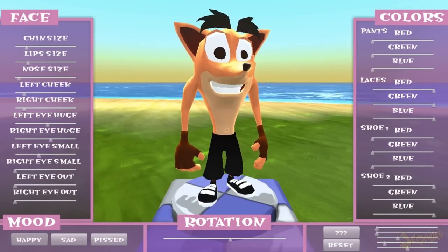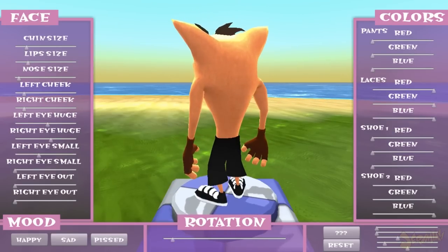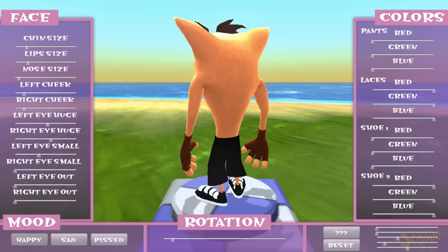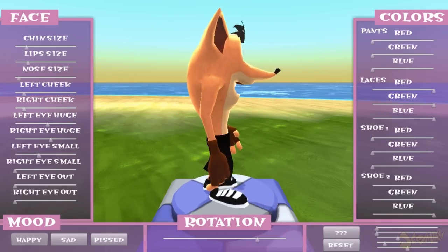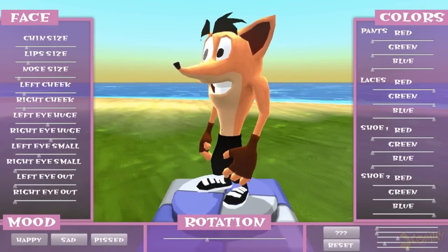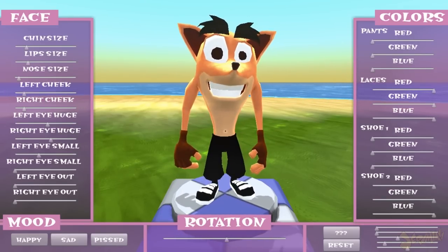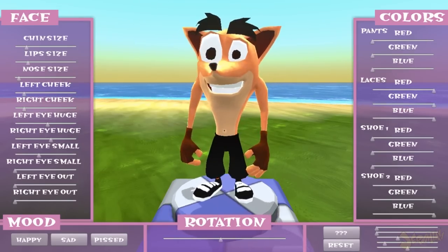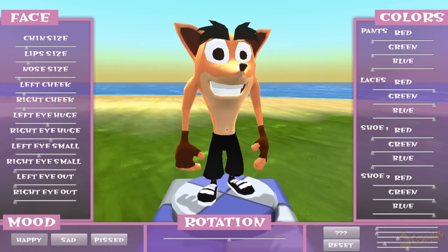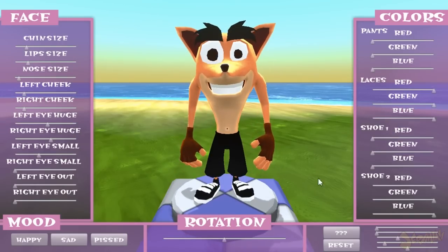Another thing I was thinking about was a mohawk. In the final game, Crash may have a mohawk — if they want to stay true to the character, I'm sure they'll add it. I kind of wish they had a mohawk option where you could make it big, small, or a certain style. I also noticed the current model actually doesn't have a mohawk, which is a little odd — and I have a mohawk, so this is my son somewhat.